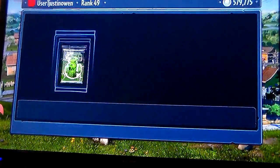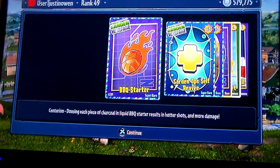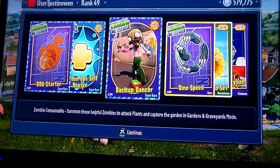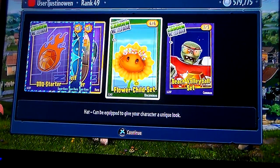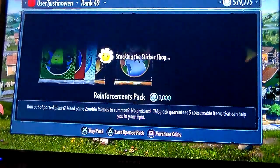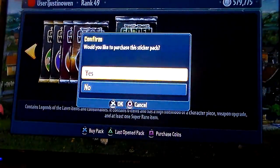Three out of five, let's see what we get. I think that was more backup zombies. The barbecue starter, the guard up self-revive, more backup fans, dino speed, flower chilled set, and beach volleyball set. Good stuff! Four out of five.